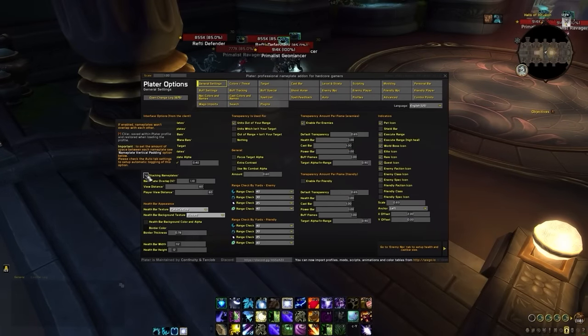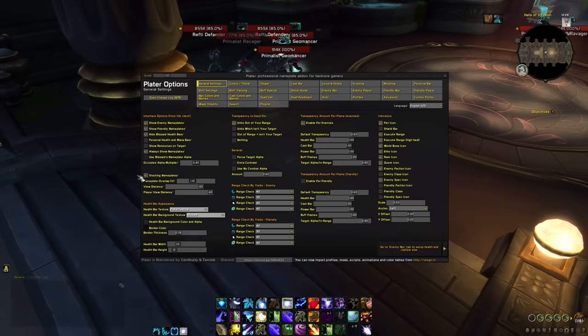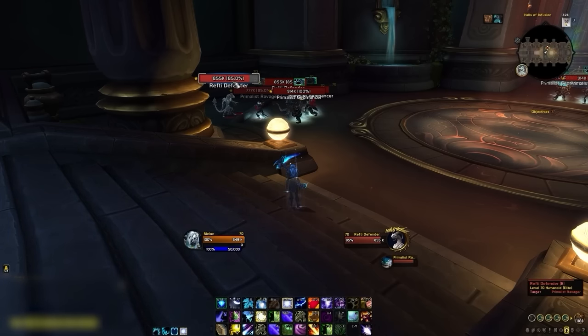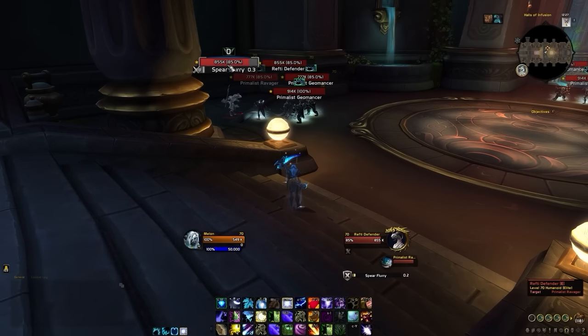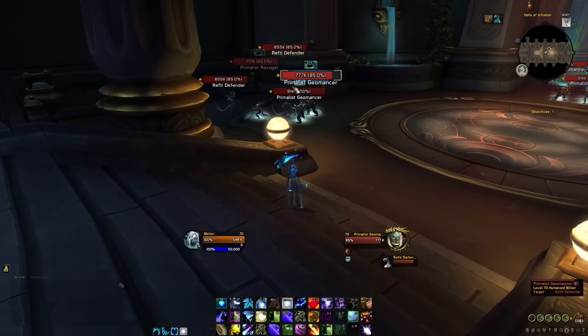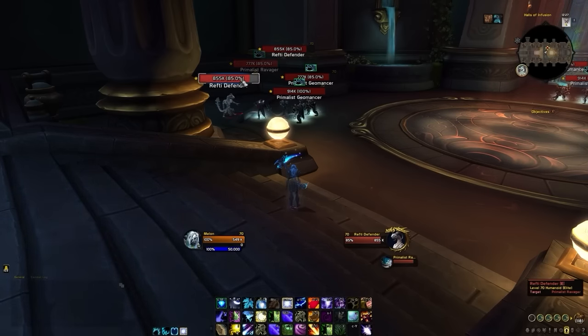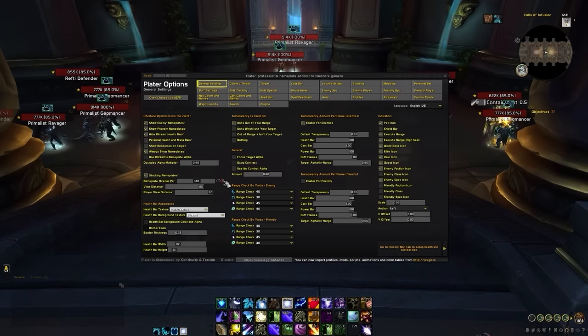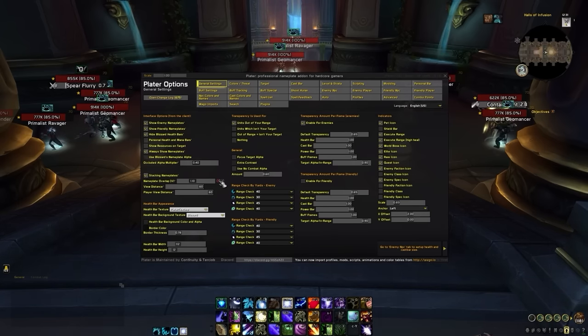Now, for the important part: below friendly nameplates, you will see an option to enable stacking nameplates, which we will want to check. Normally nameplates overlap, which makes it harder to toggle between mobs, especially on the bigger trash pulls. But with stacking nameplates, you can easily tab from mob to mob and see other vital information. Even though your nameplates are now taking up more vertical space, it is easier to see important information at a glance. From this point, we can adjust the nameplate overlap. We would generally recommend anywhere from 1.1 to 1.4 since this gives us enough spacing to easily distinguish health bars and auras from different mobs.